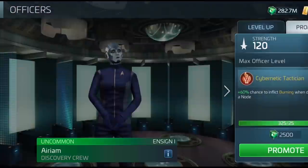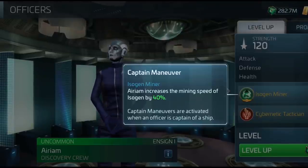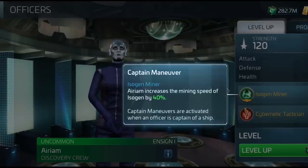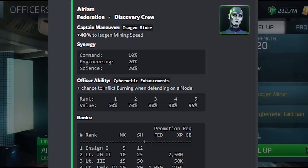Culber's officer ability is great, especially since it can be stacked with Stamets to reduce the cost of cultivated mycelium even more. You can now use Stamets in the captain's chair alongside Culber and further reduce that cost — that's a winner. Next is the Synthetically Enhanced Arium, whose captain's maneuver increases mining speed of Isogen — a very important new material needed to do pretty much everything in this arc. Her synergy gets up to 20% per side, for a total 80% boost with full synergy.